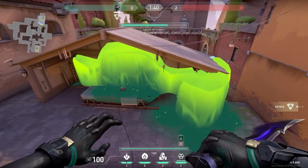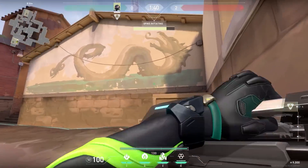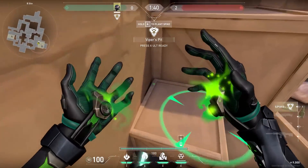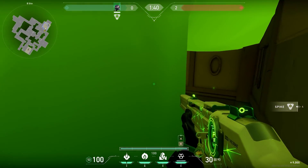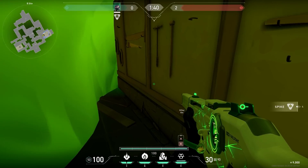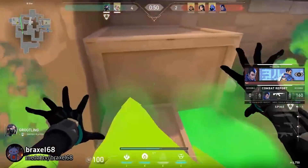Now a nice Viper ultimate you can use for the post plant. On B-side on Ascent, try to plant a spike somewhere so you can wallbang through the lever room. After that, stand against this crate, aim to the corner and cast your ultimate. With this ultimate you can sneaky peeky walk to the lever room, then ping the spike and shoot when the enemy defuses. It's a very cool trick — a teammate of Broxol got some nice kills with it.